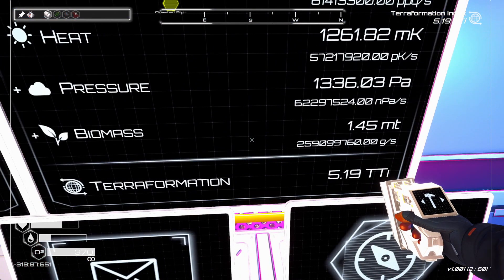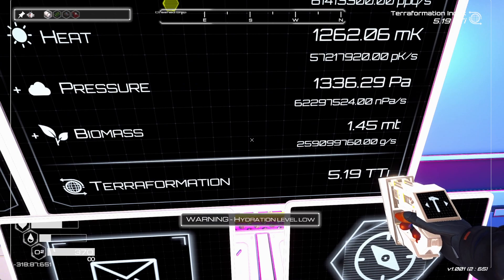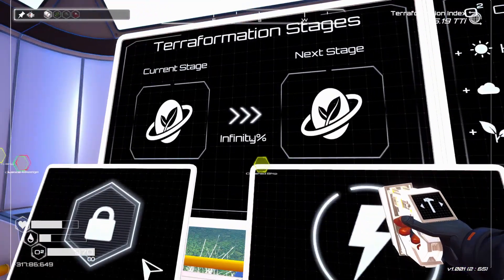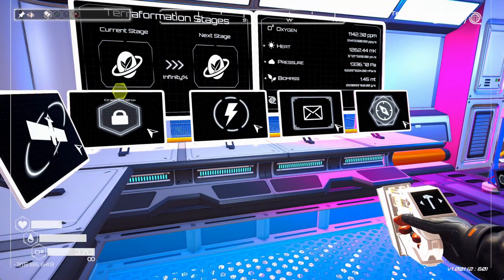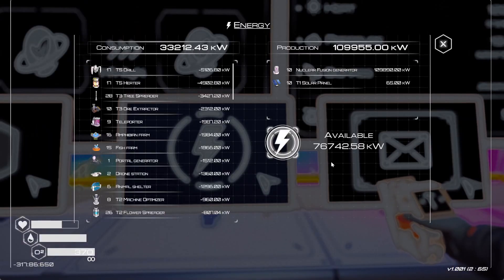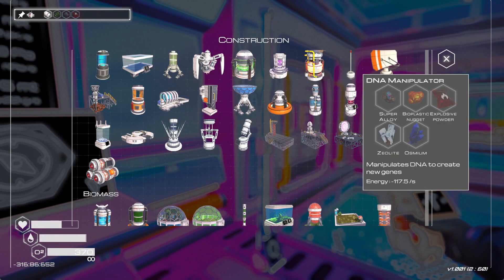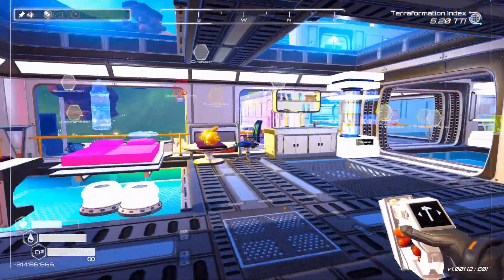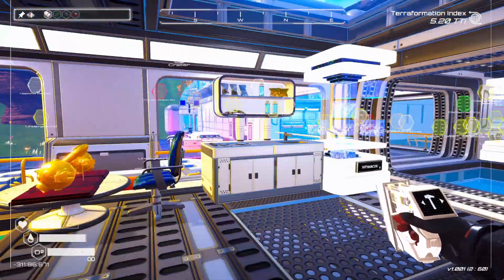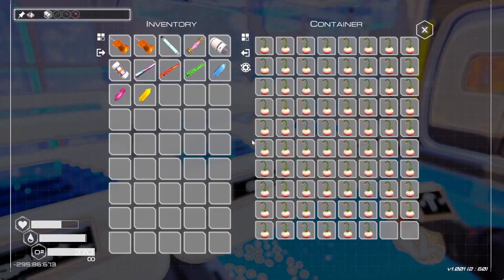At 5.18 TTI at 5, you unlock the Extractor Rocket, and that's what we're about to try and build now. Looks like we've reached the infinity terraforming stage, so we're done with that. Power wise, we've been doing amazing things. These Optimizer machines — they multiply the effect of nearby machines so that it just makes it better, more efficient, and we've been doing that.